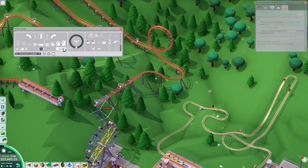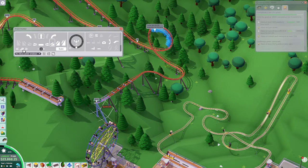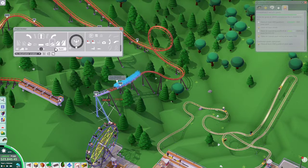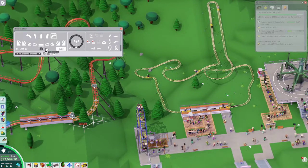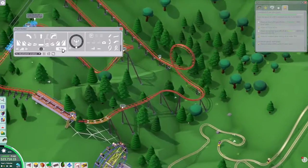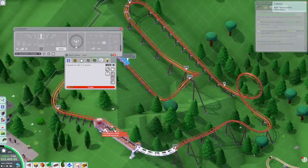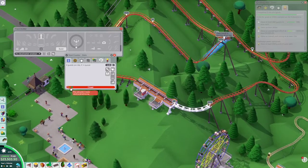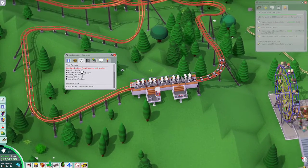What do we need to get back up? We're gonna need to be going up a little bit more extreme there. There we go. Test this ride — oh, right, you want an entrance and exit before that. Okay, you got it — test that ride. Very high excitement rating.